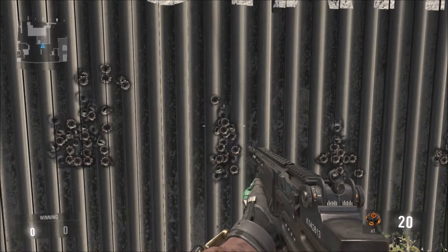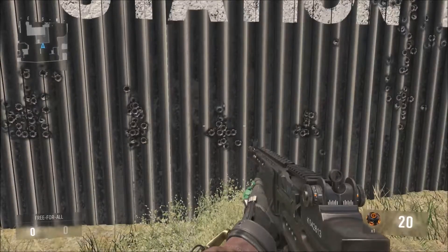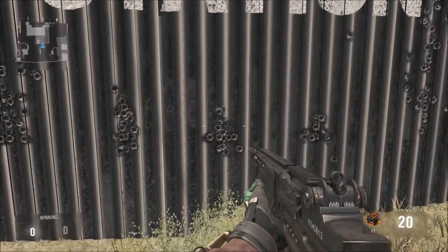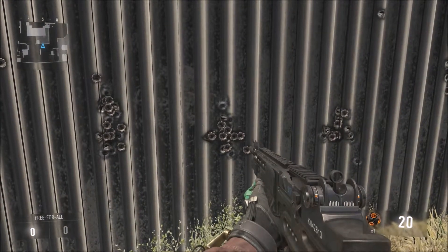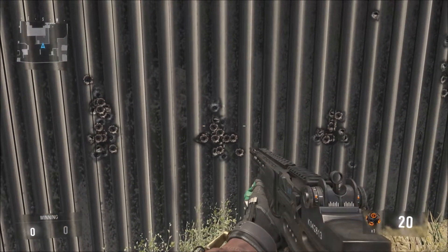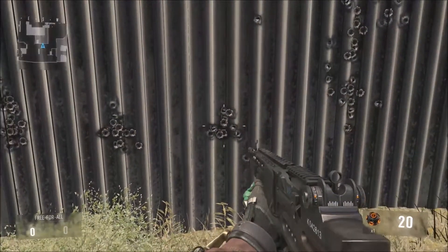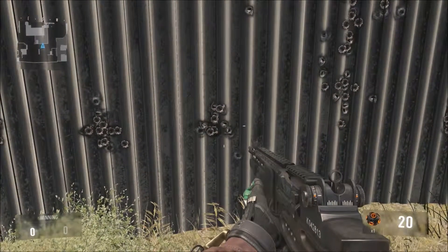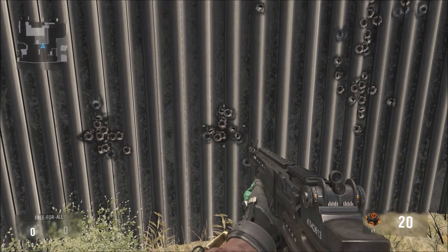The AK-12G has pretty much only vertical recoil and it's pretty controllable — you'll be able to get the kill pretty quickly. The ARX is tightly impacted together, so there's virtually no vertical recoil at all. It's pretty much straight forward. Actually, that was the AK-12G — I'm sorry, this is the ARX.